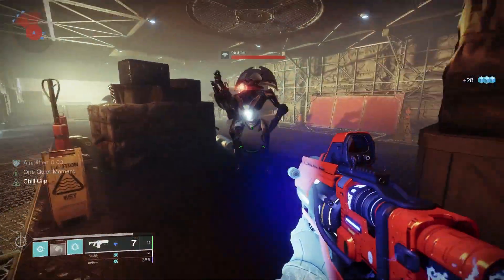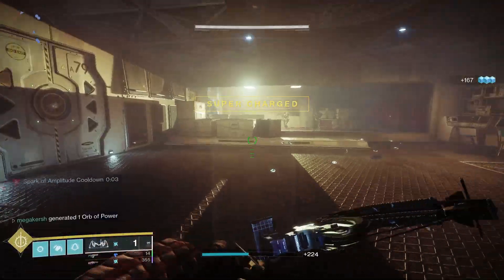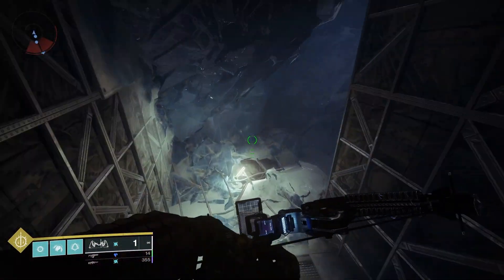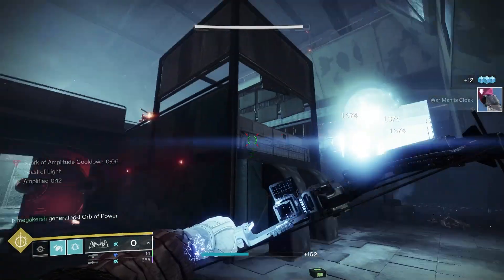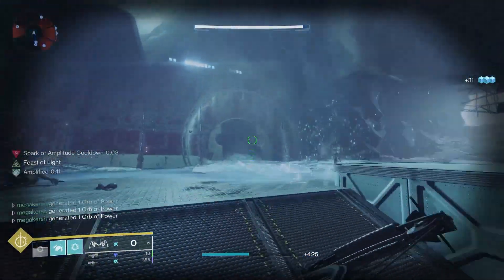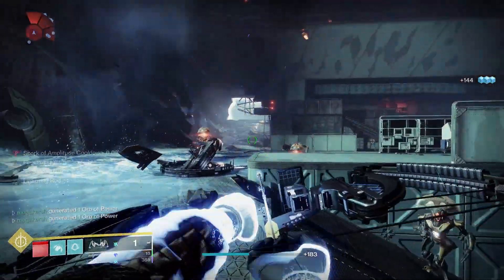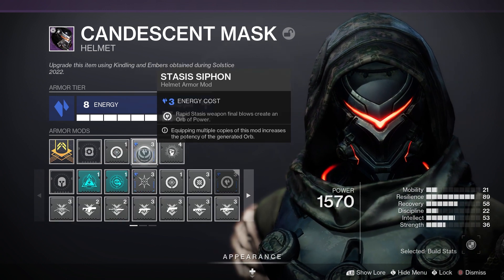For the mods I'm using Melee Well Maker — powered melee combatant final blows spawn arc elemental wells. I'm using Bountiful Wells so elemental well mods that cause you to spawn wells can now stack, spawning additional wells for each copy of the mod equipped. So with a few copies of Melee Well Maker plus Bountiful Wells, I get a well for every charged melee attack. I'm also using Font of Wisdom — picking up an arc elemental well temporarily increases your intellect, improving super recharge rate. Finally, I'm using Harmonic Siphon to create orbs with arc weapon kills and Stasis Siphon to create orbs with stasis weapon kills, which pairs perfectly with Riptide.